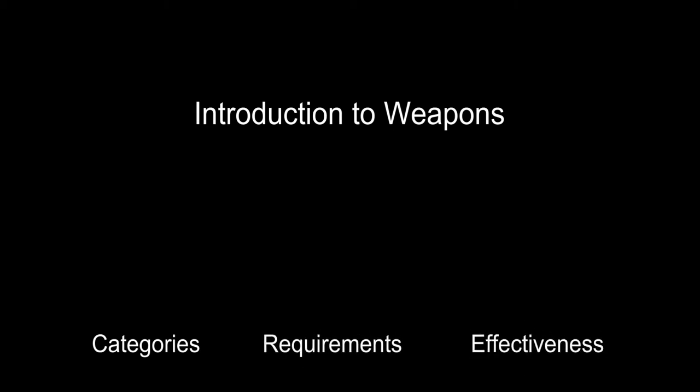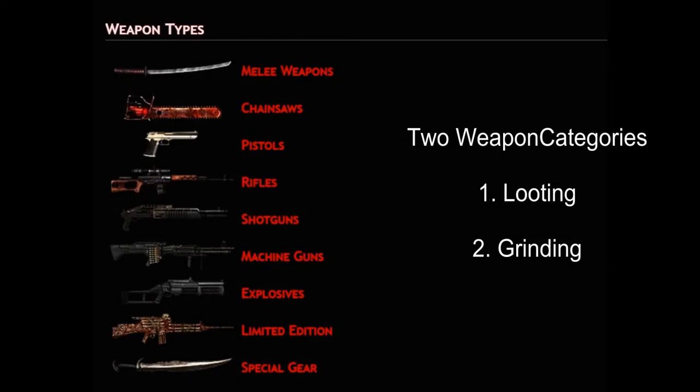The information will be basic, useful to beginning students only. To begin with, Dead Frontier weapons fall into two categories. One, looting weapons, which are used to pick off one or two zombies at a time. Two, grinding weapons, which are used to fend off swarms of zombies.